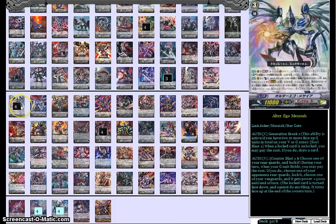Moving on to the grade threes — Alter Ego Messiah is our first one. He is our Gen Break 2 stride bonus, and his ability is Soul Blast 1. When a locked card is unlocked, pay the cost and you draw a card. Really nice — harken back to our good old friend Chaos Breaker. It's a good draw engine. This lets you live a little bit longer in the later game, even if you're facing something that gets more power as the game goes on, like Cosmic Heroes — you're going to want a card that lets you draw into more cards by unlocking things on the field. He's definitely a very utilitarian card later in the game.